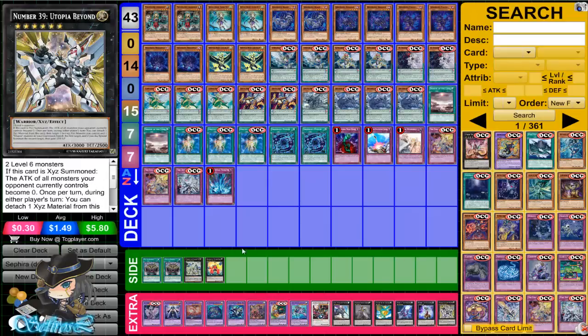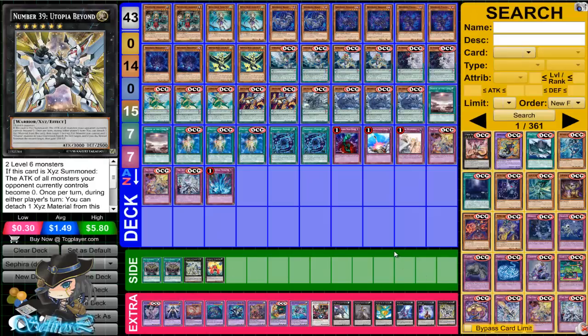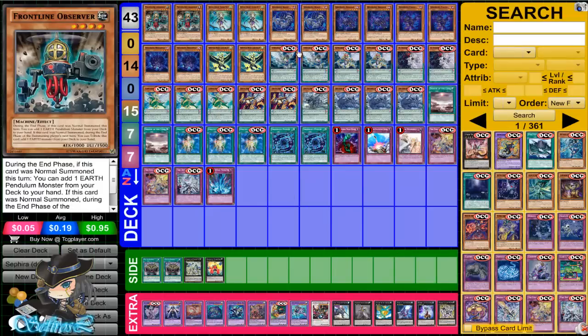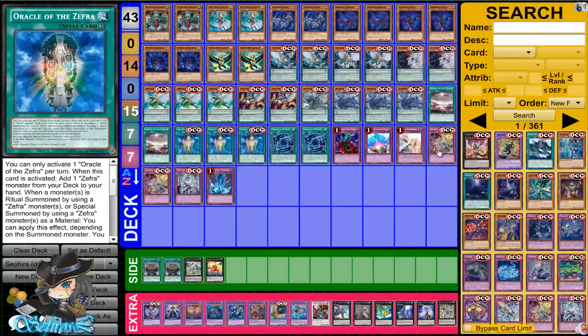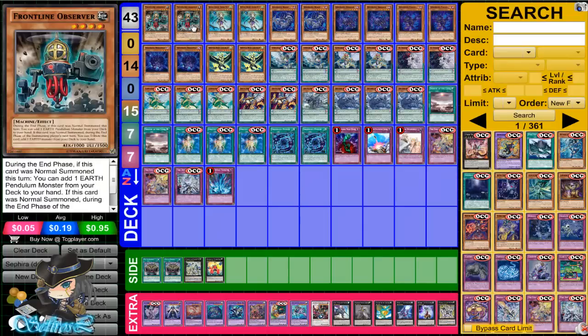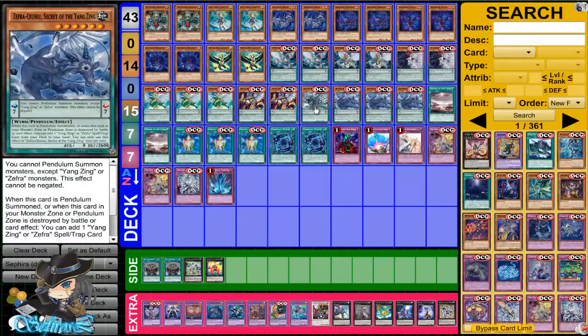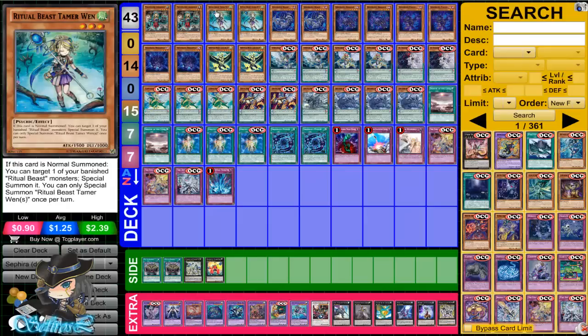I'm going to explain all the choices. For the Rank 6, you can also run M7 and Gauntlet Launcher instead. Frontline Observer gets you this card so much faster, and you want this card immediately so that you can either Pendulum Summon it to add one of the Zephyr Assaults, or one of the Zephyr Alliances, or Oracle of Zephyr. He's key to the deck and very good just for getting this card alone, but if you want to Synchro Summon, you can grab him as well.